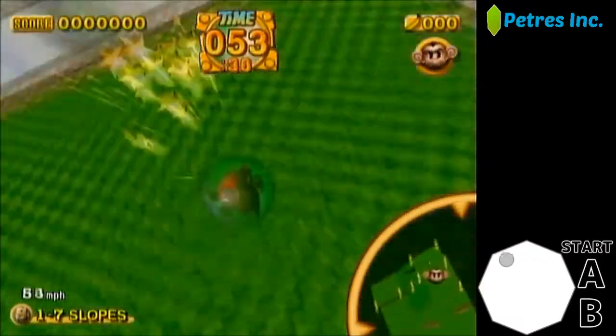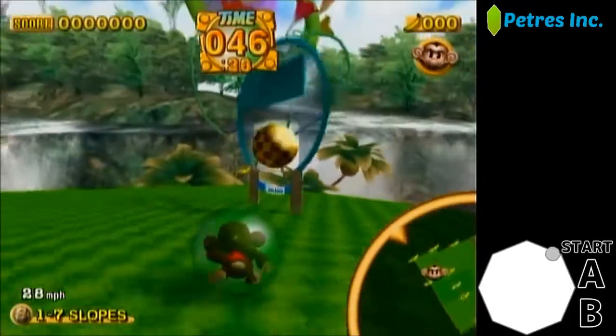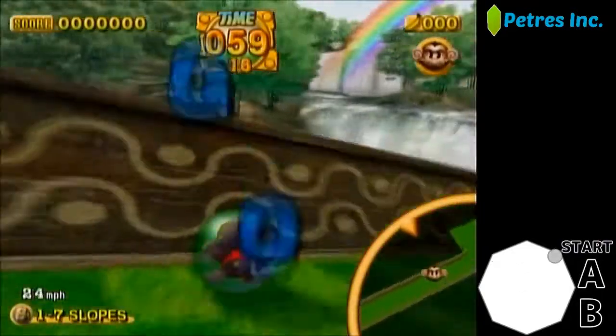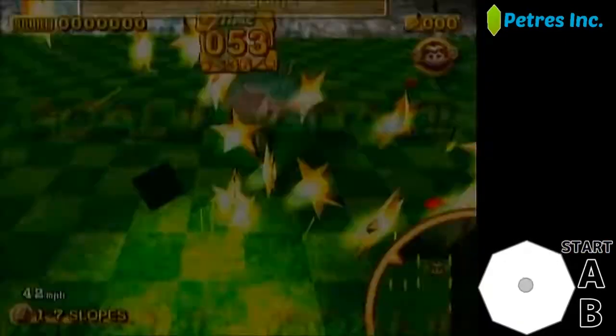Another important thing to note is that you do want to clip off of the very inner part of whichever ramp you hit. You see there, I didn't get enough speed, so I backed it up by going up the ramp — that's faster than retrying typically, depending on how fast you can back it up. I always want to hit the inner side of it because that's the closest to the goal.